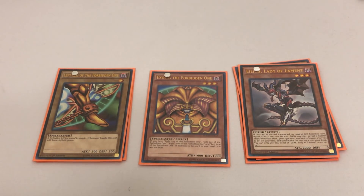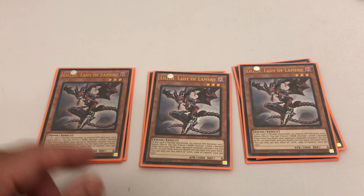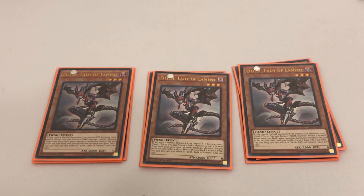Our only normal summon in this deck is three copies of Lilith, Lady of Lament. Lilith is an excellent normal summon because it can get us to our trap cards — specifically, it just gets us to more draw cards. A lot of the traps in this deck are just draw cards so that we get to Exodia faster. If you didn't want to run Lilith, the only other card I'd highly suggest would be Card Car D, because you just normal summon it and at the end phase you get two draws. That is it for the monsters.